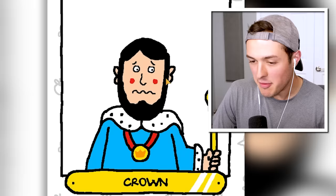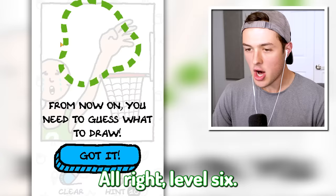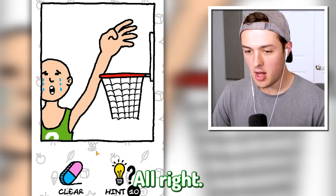Level five - this king needs a crown. We're gonna draw the spikies on top just like that, and I think that's good. This game is actually really fun. Level six - from now on you need to guess what to draw. Is this a volleyball player? Oh no, this is a basketball player.